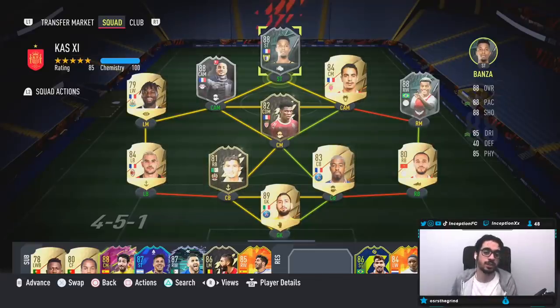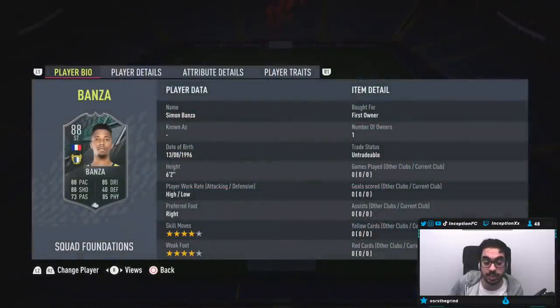For today we have the new SBC player from Familiacau. It's the player called Banza. So six foot two, high-low work rates, right footed, four-star skills, four-star weak foot. Right off the bat, he already starts off with all the base stuff that's very nice to work with, obviously.